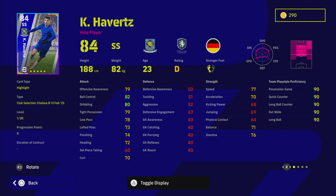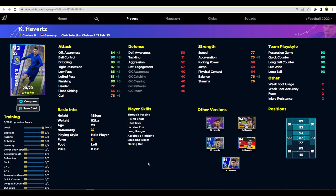Starting with Havertz — he's fairly decent, going up to 94 overall. However, he's on a D rating standard form this week, which makes him a write-off unless you get lucky. He has a nice blend of player skills and some solid stats, though at this stage in eFootball 23's end game he's kind of an average SS. Here's how I've trained him.